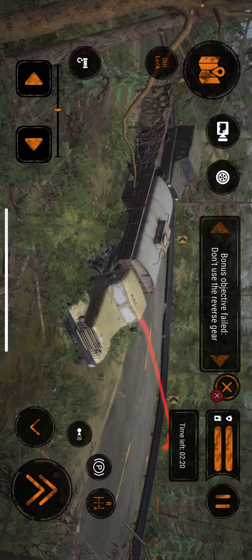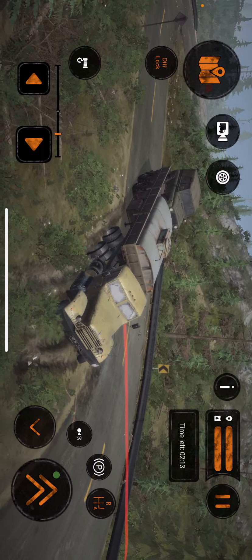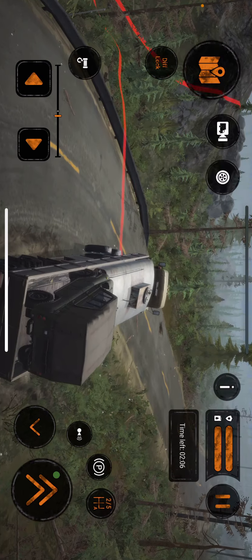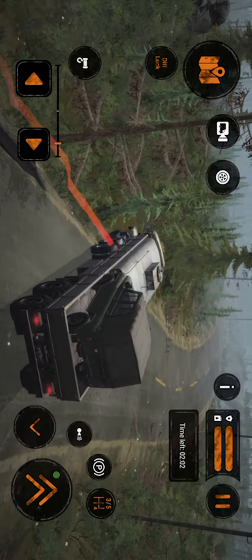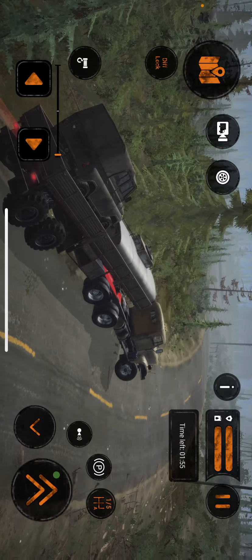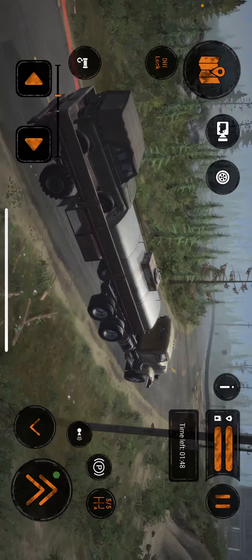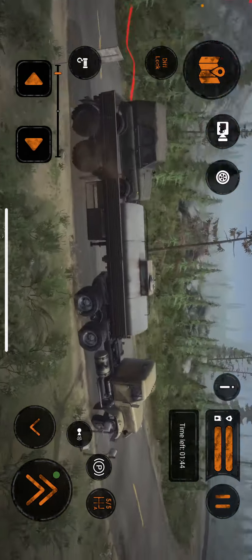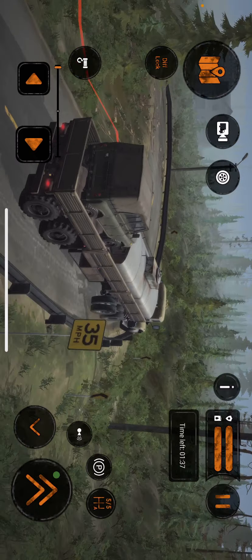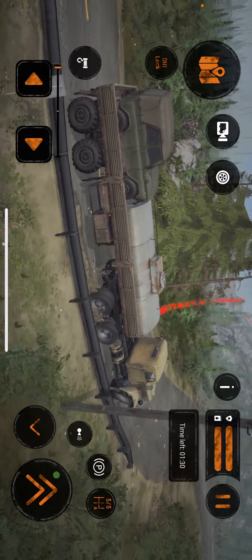I kind of accidentally drove off the road. Let's just keep going — third gear, fourth gear, fifth gear. We've got to take this way. The speed limit's 35 miles an hour — I think I'm actually going that speed, probably. This is very, very slow.